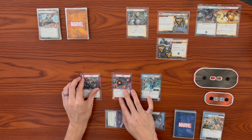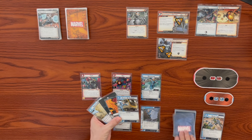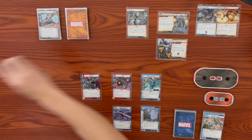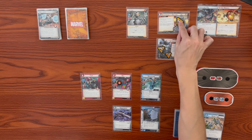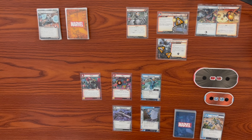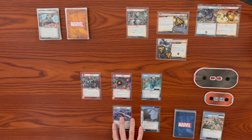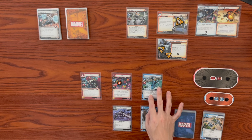Let's ready back up and draw back up to hand size of five in hero form. Ultron adds two to the main scheme because of the acceleration, going up to five threat. Threat cannot be removed from this scheme. Stage 3B's threat threshold is five - it's going to be completed here. And yeah, that is it. That is Quicksilver versus Ultron. Very thematically, just like in the Age of Ultron, Quicksilver is defeated and he cannot take out Ultron.